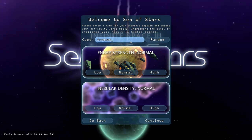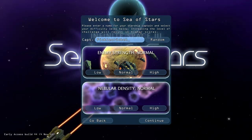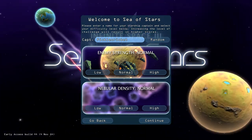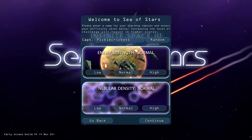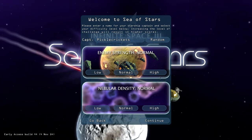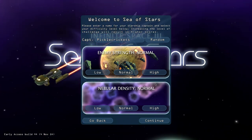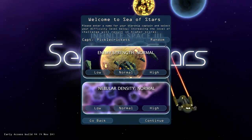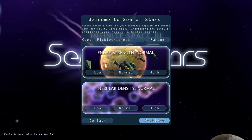The first thing we've got to do is choose a captain name. I'll be Captain Pickle Crickets — he doesn't have one cricket on his pickle, he has multiple crickets. Now we've got enemy strength set to normal, which is fine. If you want to make it harder, you get multipliers that give you a higher score. The point of the game is to get the highest score possible by doing the most adventurous space stuff. If you make the game harder by making the nebular density more thick or the enemies more badass, you'll correspondingly get a higher score.